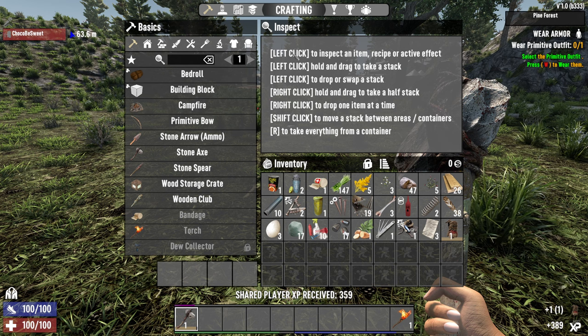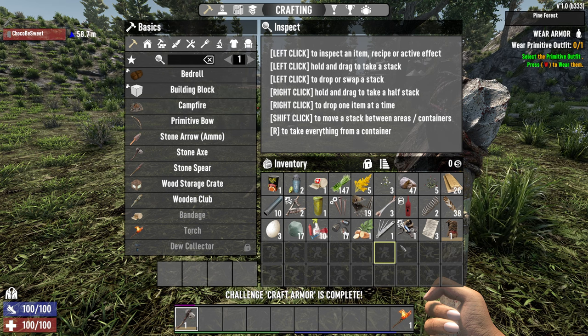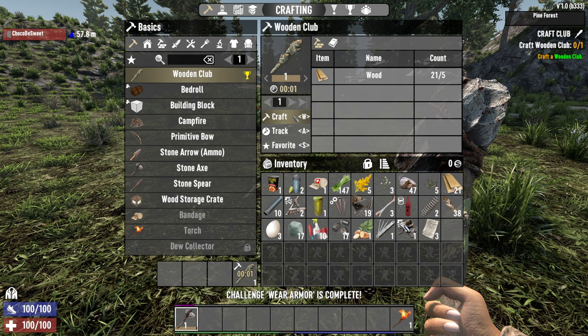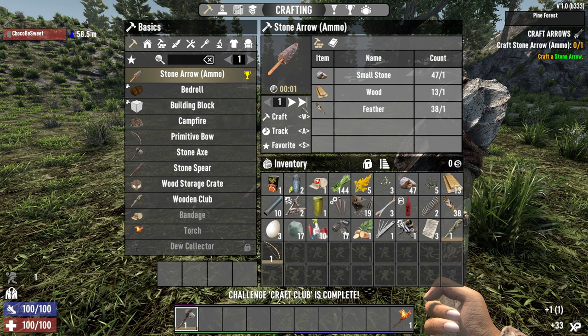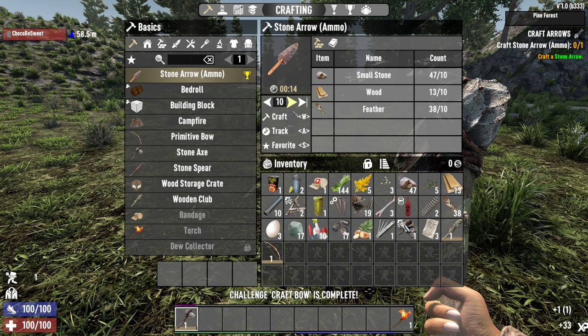I wanted to point out the obvious — I thought it was gonna give me indicators of small stones on the ground, but it just means hit a rock. When I hear a zombie I'm like, where is the stone? Craft primitive outfit is the next one. I've already got each of these that I can redeem immediately, but I'm gonna wait for a second. Got the shared player XP, and it should have auto-share quests on and off now, which is pretty cool.